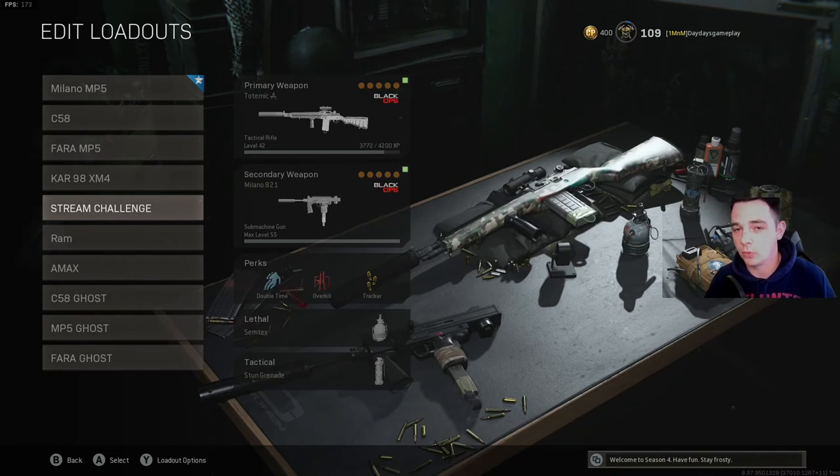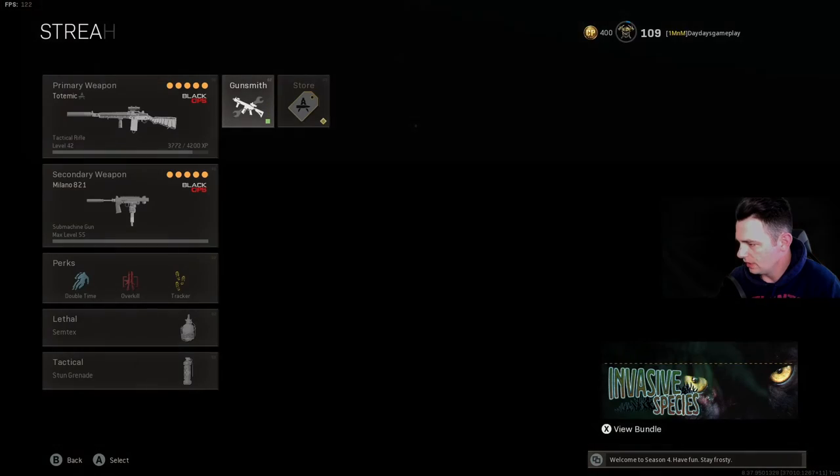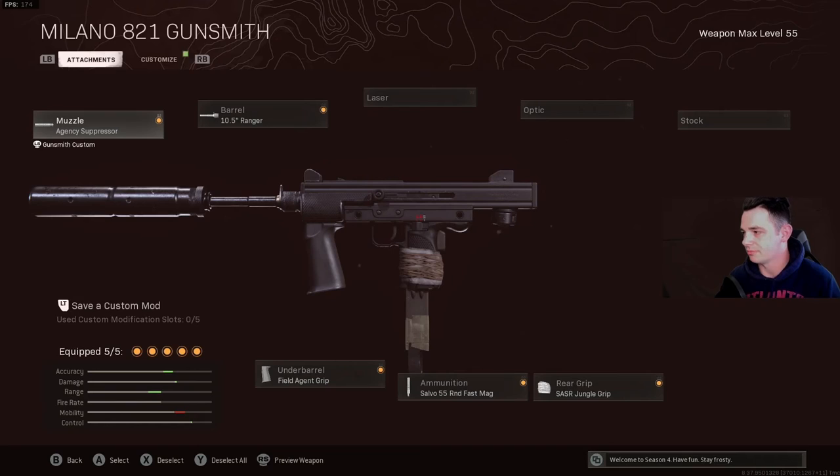This next class is my stream challenge — every time I stream I take challenges and do them. The last one was the DMR with a silencer, 6.3 titanium front grip, 30 round speed mag, and 3x scope. I think that was from Season 1 or 2. For the Milano stream challenge, I was allowed to build what I currently use but without the 3x scope — so it could be run as a secondary without the optic.